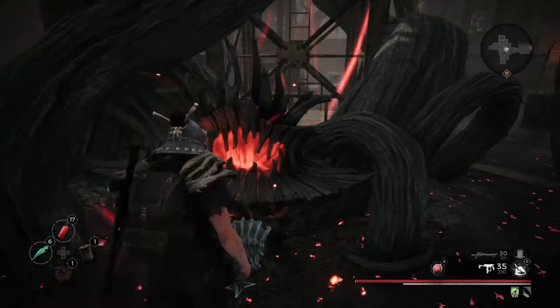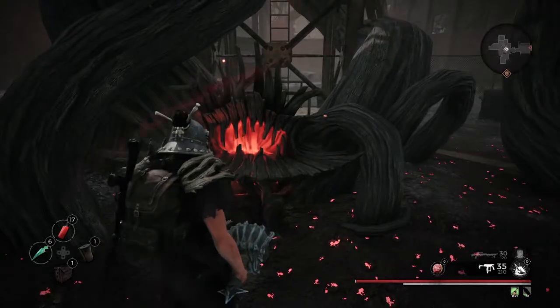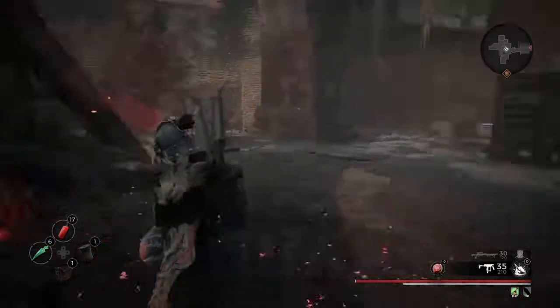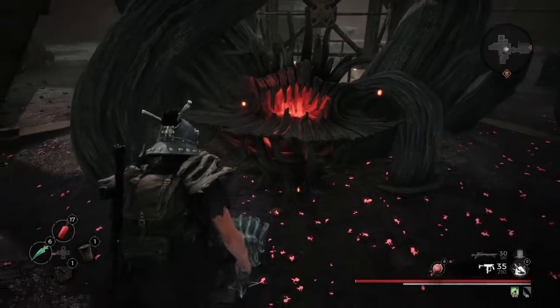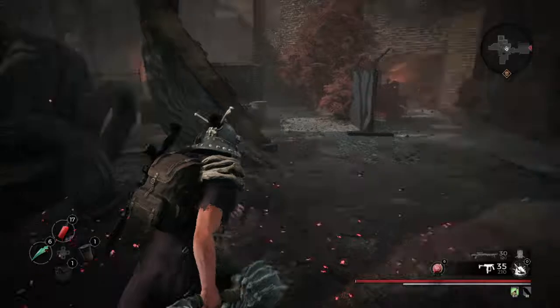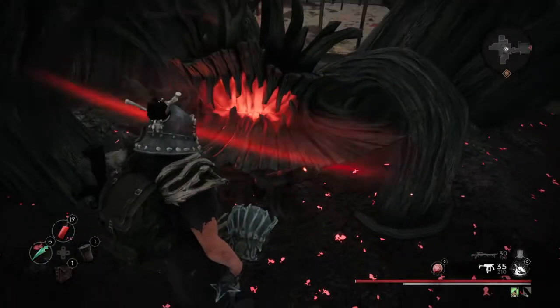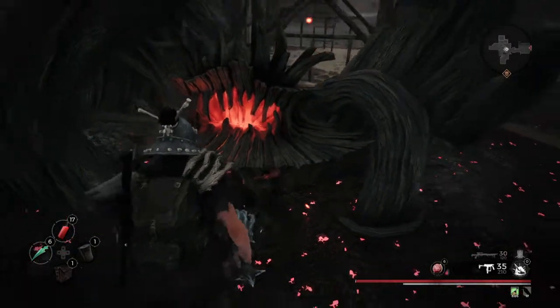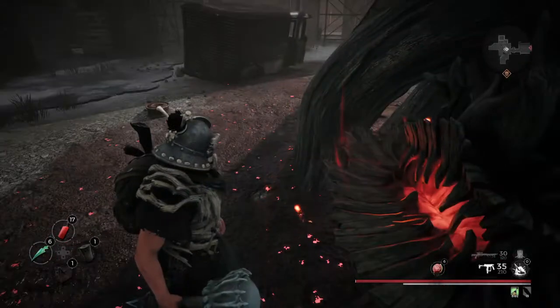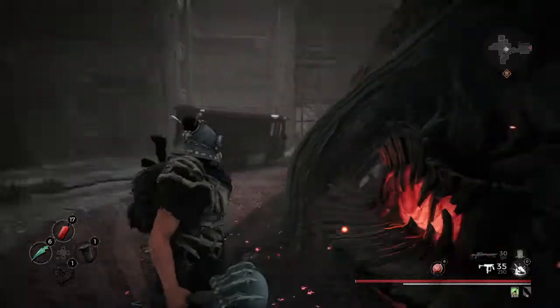As you can see I'm playing Remnant from the Ashes and I cannot purchase the rest of the armor set that this is supposed to give. It should show a prompt — I clearly killed all the enemies. It should show a prompt saying press square because this is a PlayStation, and I can't open it.